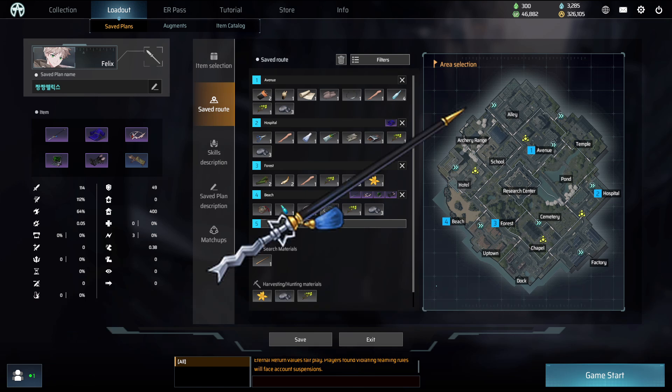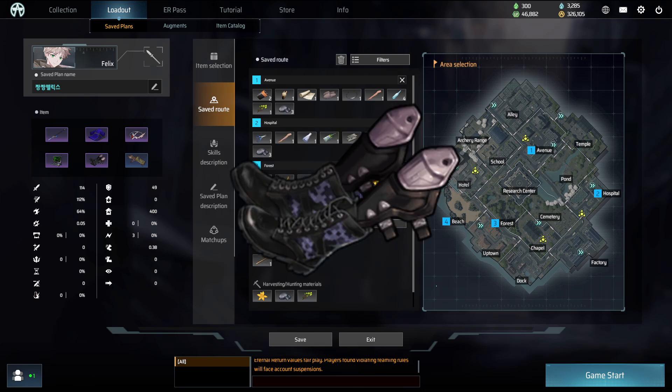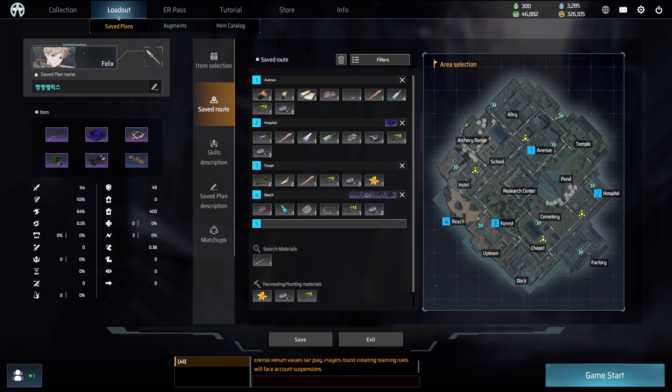The build is 18-foot spear, Chang Pao, Crystal Tiara, Radar, Bucephalus, and Lace Quiver. The road goes Avenue, Hospital, Forest, Beach. The build ID is displayed on screen and is also written in the description.